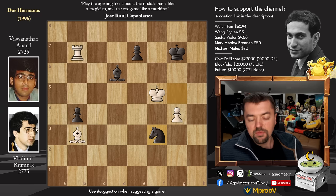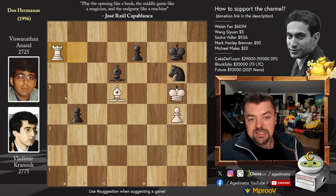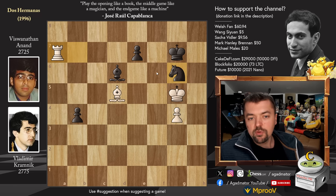We have Knight to H4 with check and King to G5 attacks the Knight. Knight to G6 and now Rook to A7. The idea is Rook to A1, Rook to F1, and Rook to F7 check — if you can get that in, of course you are winning. We have Knight to F8 and King to F5 now first.